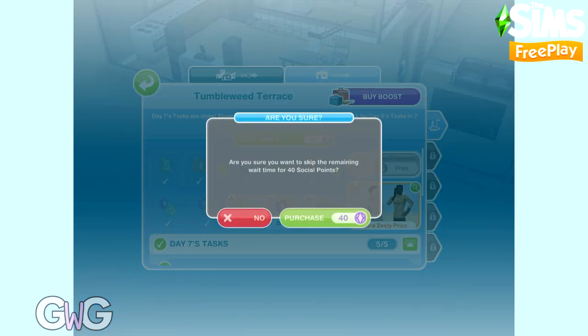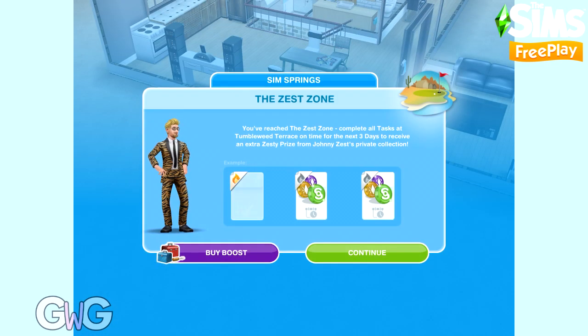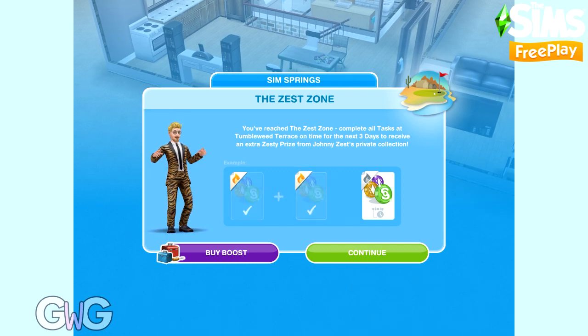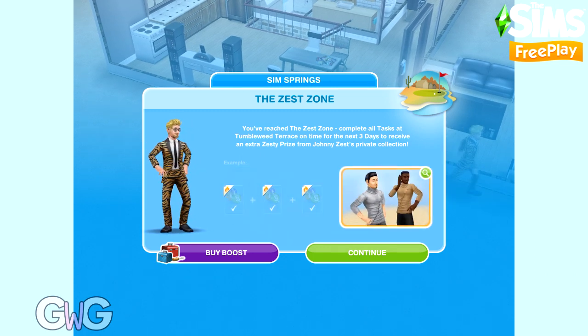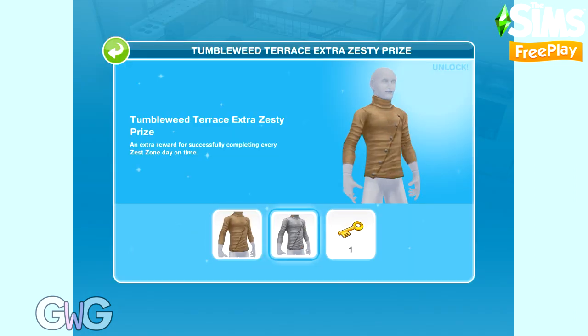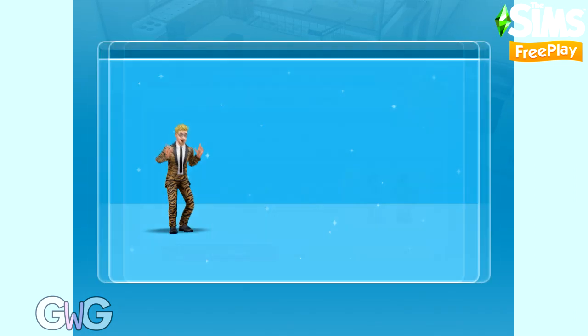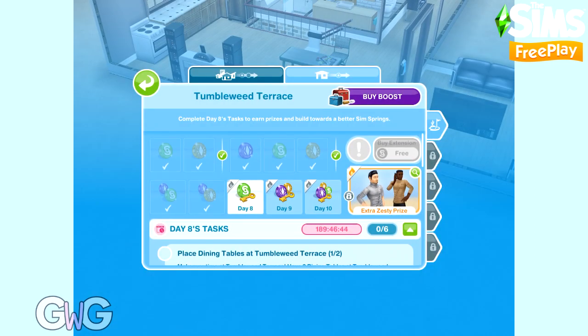Now we're on to day 8, and this is where the Zest Zone begins for Tumbleweed Terrace. This varies depending on which house you're on and how many days it is, but for Tumbleweed Terrace it's 3 days. The aim is to complete the next 3 days within 24 hours each — day 8, day 9, and day 10 — to get the extra zesty prize. If you don't manage to complete them in those time limits, don't worry too much; you just won't get the extra zesty prizes.